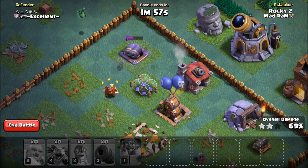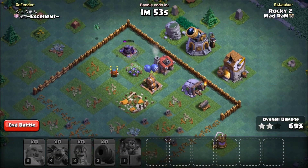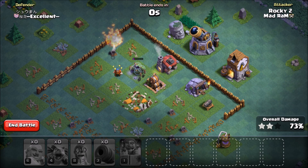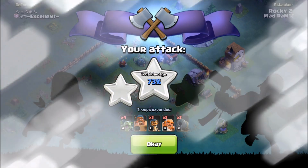Looks like we're going to do okay - get to like 70% or so. I want to show off that crusher. The air mines are just recycling - it's a real pain for air troops. I don't have my baby dragons upgraded, but I love using minions. You can just see those air mines cycling and taking out our minions.